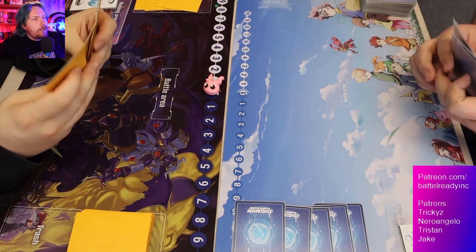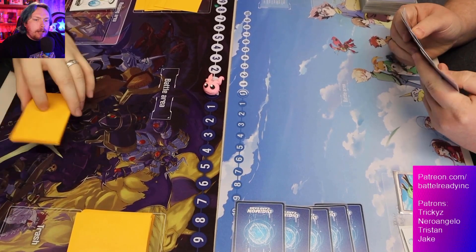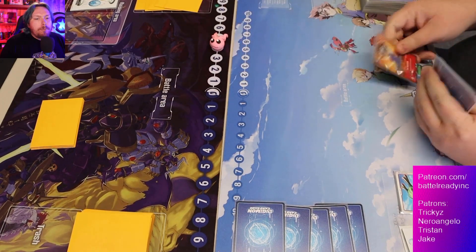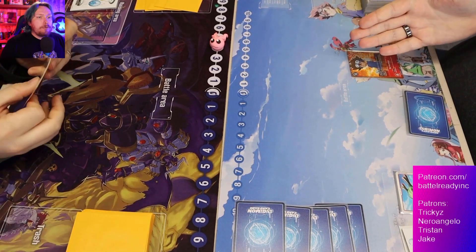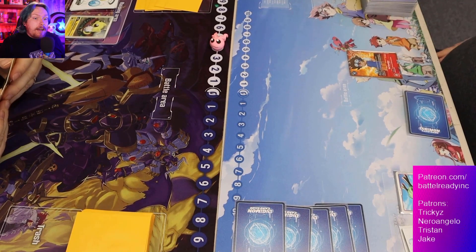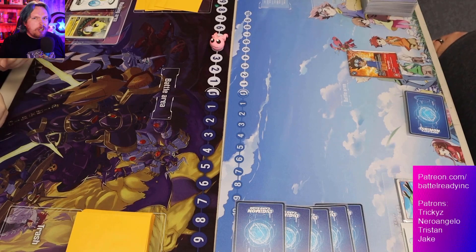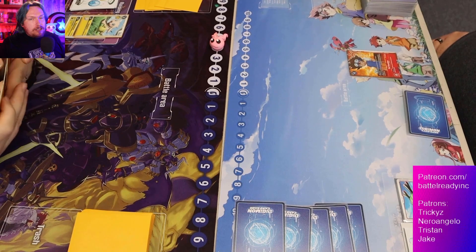On the left we've got yellow representing ShineGreymon, and on the right is the Ragna. We see the Baby Demon, which is actually a really interesting tech for Red Ragnar — I don't see it a lot, but it's plus 2000 when you have piercing, which Red Ragna can get really easily. Then he plays the Red Tie tamer; no rookie, which definitely hurts, but a memory-fixing tamer on turn one is one of the nicest plays.